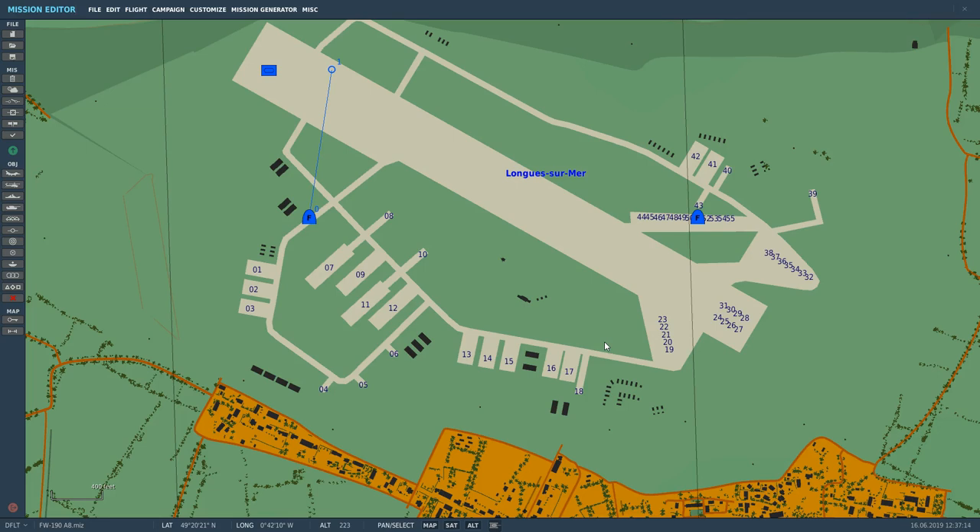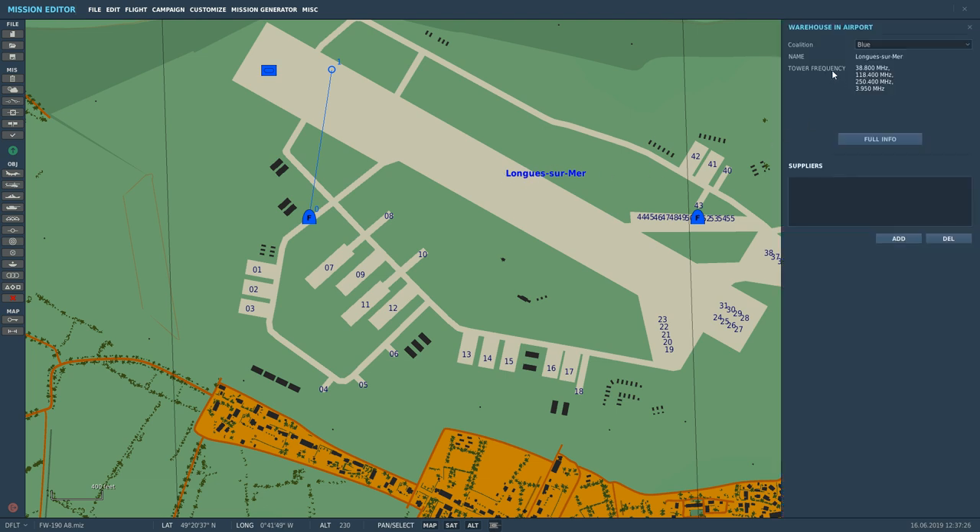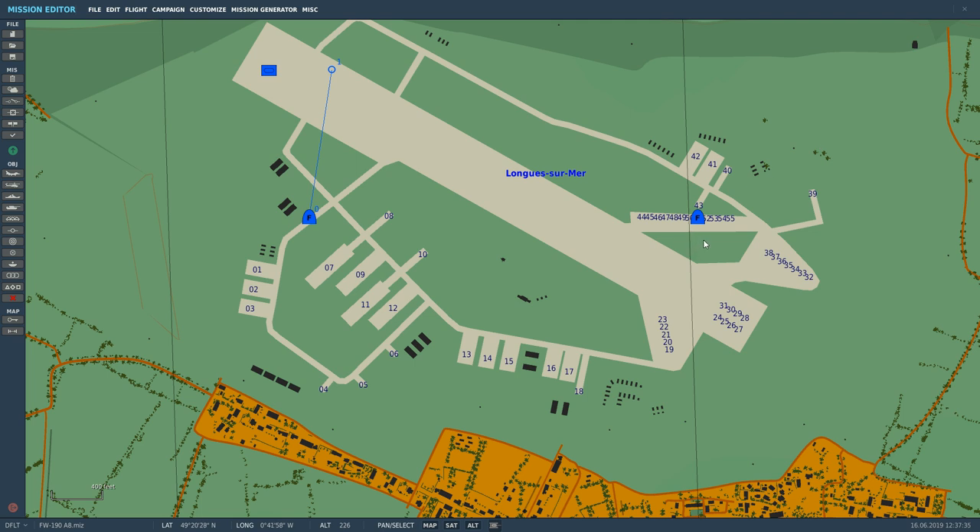Hello and welcome back to the Reapers. Today we're in our FW190A8 and we're looking at the usage of the radio. First of all, the tower we're going to be contacting is Long Surmer. He is available on our frequency range at 38.800 megahertz — that's what we're interested in, and that's going to be AM modulation.